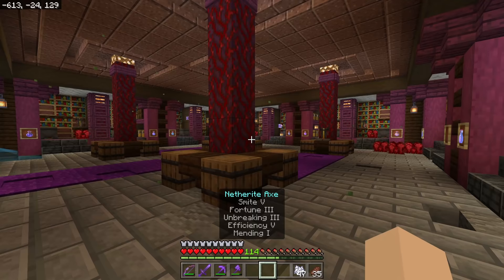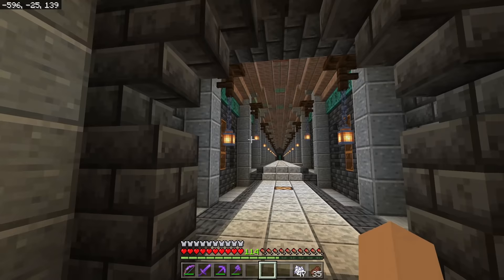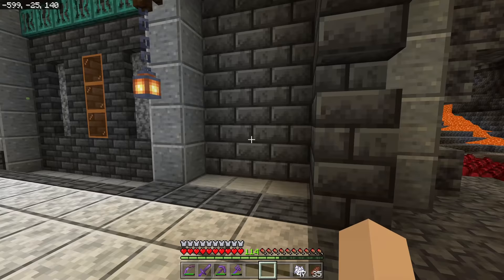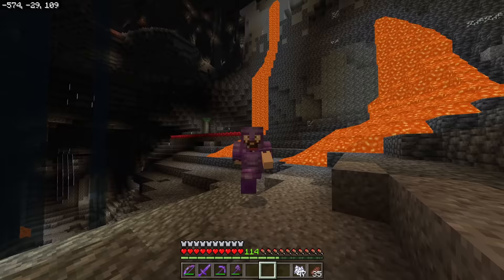Last episode, we made this awesome looking potion room and went over all the potions. If you don't know about potions, go back and check that one out. But that's not what we're going to be working on today because I've kind of reached this point where I've made a few cool things, but they're all kind of hidden — just hallways and rooms and things like that.